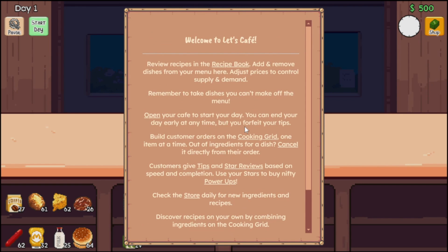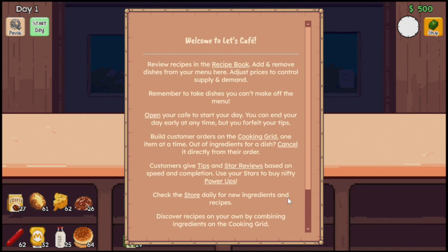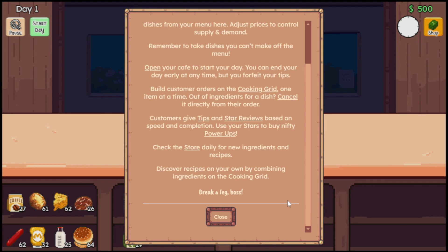Welcome to Let's Cafe. Review recipes in the recipe book. Add and remove dishes from your menu here. Adjust prices to control supply and demand. Remember to take dishes that you can't make off the menu. Open your cafe to start your day. You can end your day early at any time, but you forfeit your tips. Build customer orders on the cooking grid, one item at a time. Out of ingredients for a dish, cancel it directly from their order. Customers give tips and star reviews based on speed and completion. Use your stars to buy nifty power-ups. Check the store daily for new ingredients and recipes. Discover recipes on your own by combining ingredients on the cooking grid. Break a leg, boss.